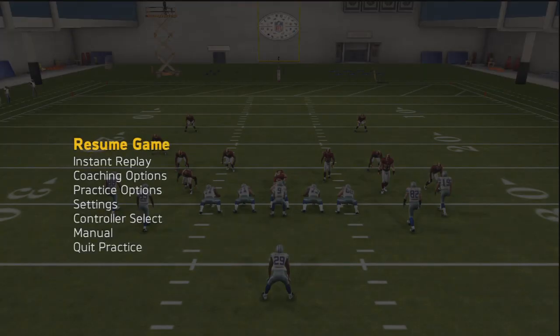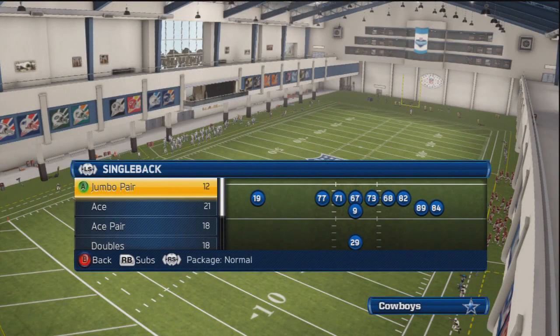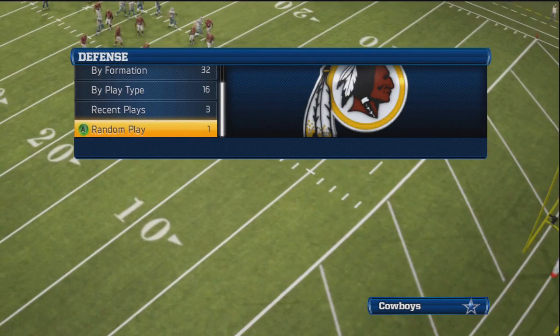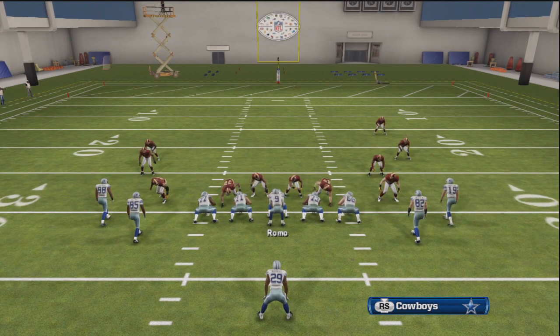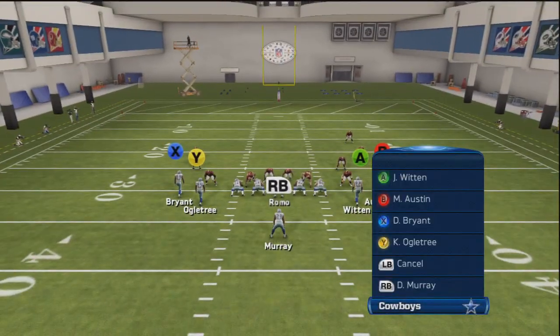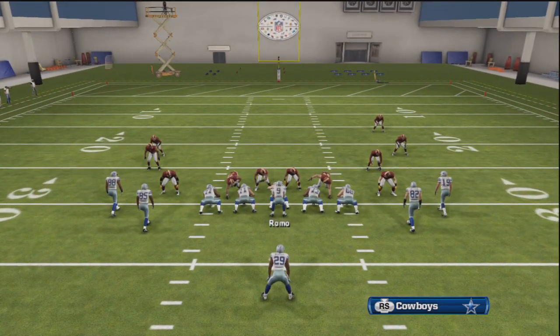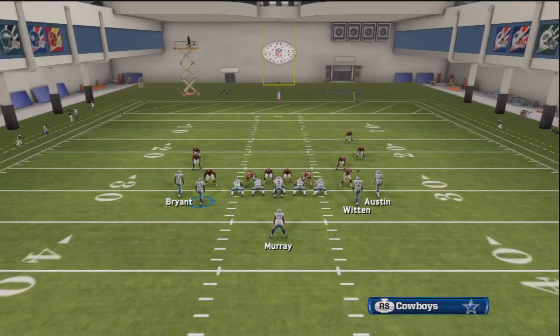The number two play we're going to look at is in the same formation and it's a running play, so you guys will like that. All you need to do to keep your opponent off balance is motion your wide receiver in to the right, and then hike it before he hits the right guard and right tackle — or in the middle, you guys know what I'm talking about.